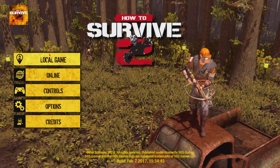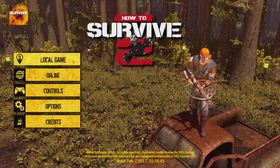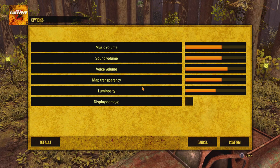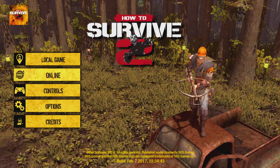What's up, this is your boy Super and I'm playing How to Survive 2. I don't remember if I went over the menus at the beginning of the game — we can go over them now. You got local game, online, controls, and options. In options you've got music, sound effects, voice, minimap transparency, luminosity, display damage.